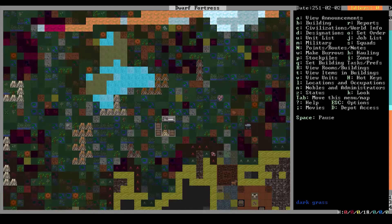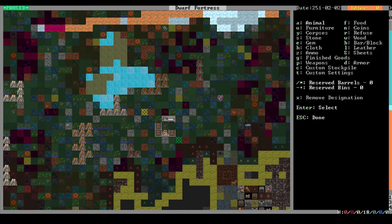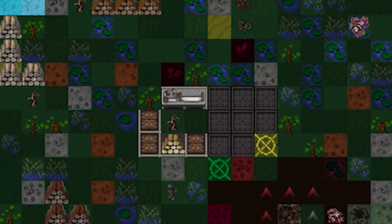To designate an area to be used as a stockpile, press P to bring up the stockpile menu. Here you'll see a list of different kinds of stockpiles with a letter next to each one. Let's start by pressing W to make a wood stockpile. Move your cursor to a place close to your carpenter's workshop, press Enter, draw a rectangle, and press Enter again.